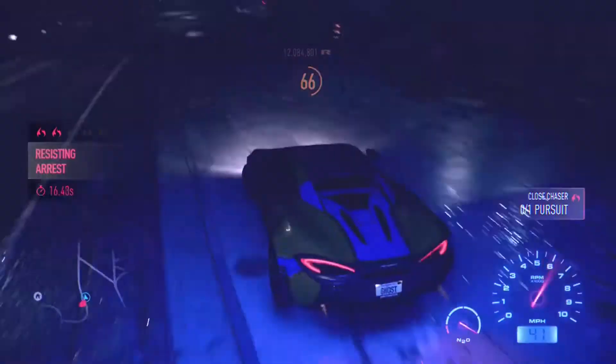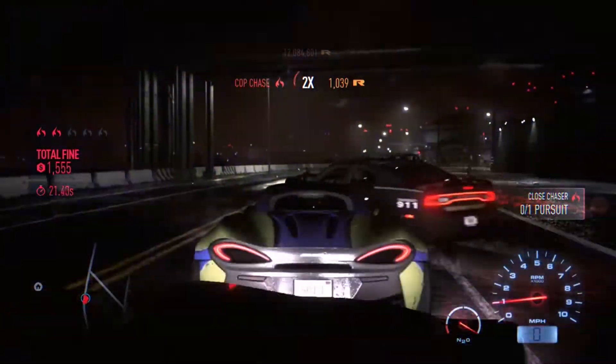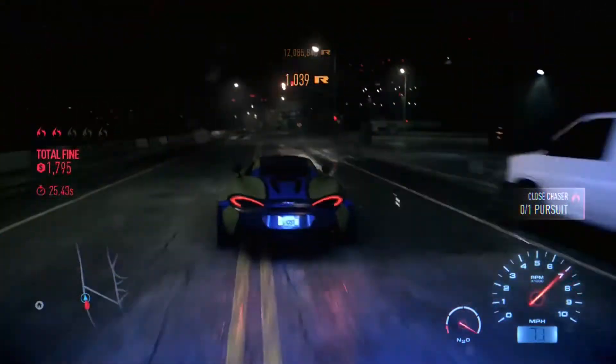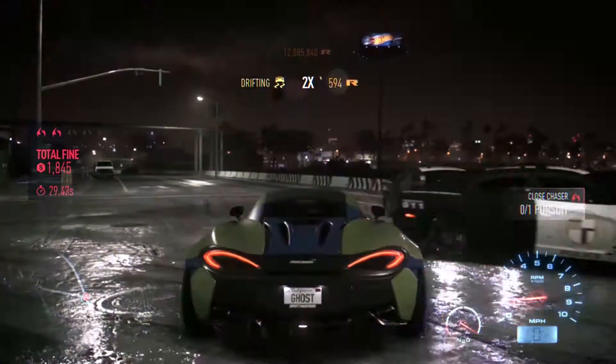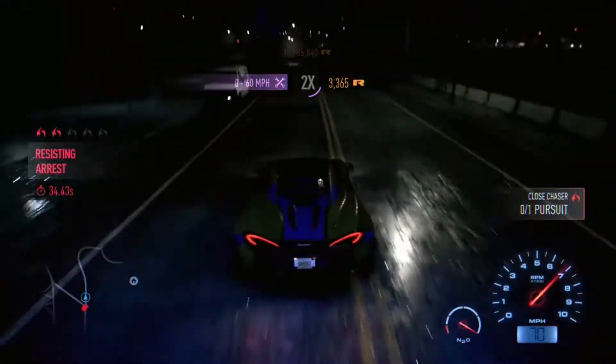What you want to do — you want to wait until the camera gets all the way to the top of the angle there, and then take off. If you do it right you'll see a little 'resisting arrest' show up in your fine section. If you do a 180 coming into it they give you a little bit more room to escape, usually where they stop.